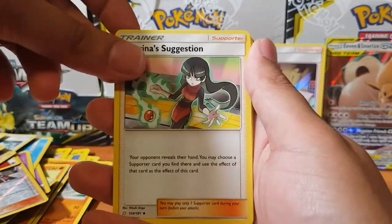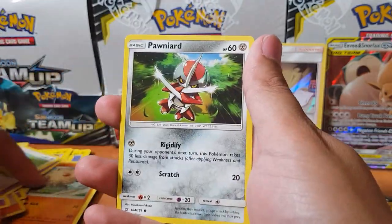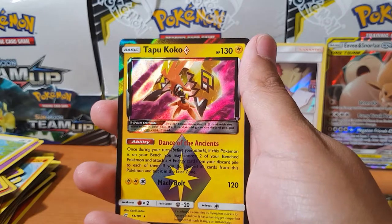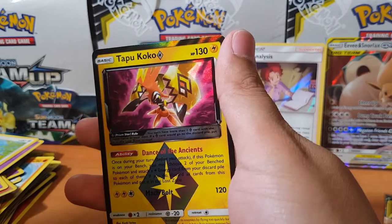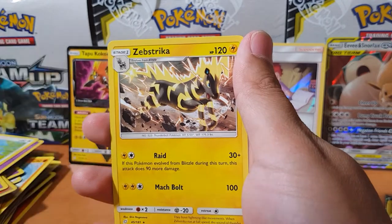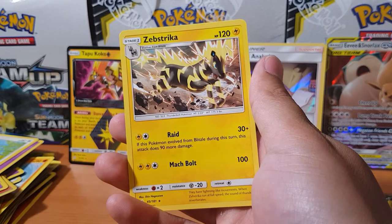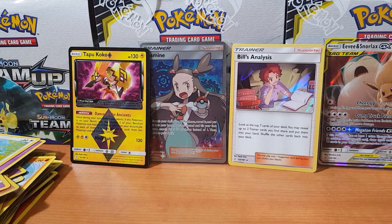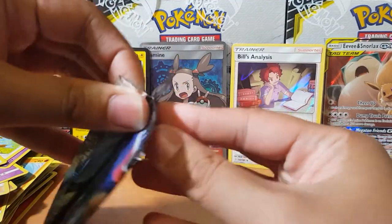Oh, Sabrina's Suggestion — my girl Sabrina, always looking fly. Oh there we go — a prism star, Tapu Koko! I think I have this one already but my memory isn't serving me well right now. And we got Zebstrika — they must have been very non-creative with that Pokémon's name, it's just a bloody zebra that uses lightning strikes. You'd think they'd do a lot better.